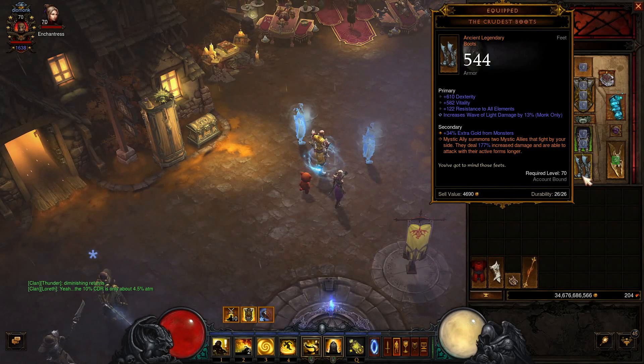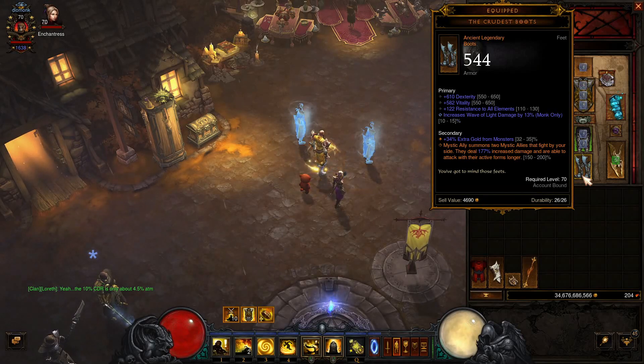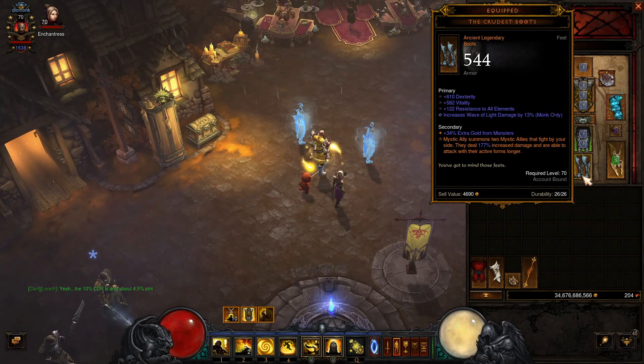For the Boots, we want the Crudus Boots. This allows Mystic Allies to summon two allies that fight by your side, and they deal up to 200% extra damage while their forms are active.